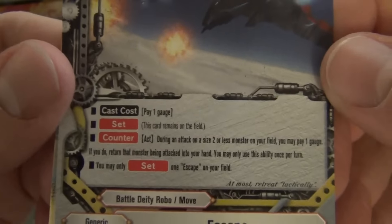Third pack. Magic power recovery counter: return a size 1 or less monster on the field to its owner's hand and you gain a life. Put a soul from a card on your field; pay 2 gauge, nullify the attack and you gain 1 life. This card cannot be nullified — kind of prevents those penetrate plays. Very pretty foil, I like this foiling.